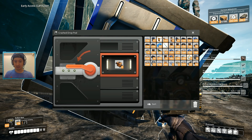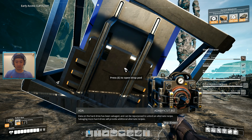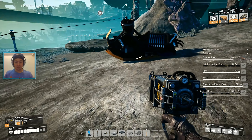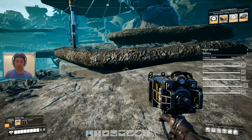Computers! Wait — it's a hard drive. Literally, that's it? One item? Data on the hard drive has been salvaged and can be repurposed to unlock an alternate recipe. Salvaging more hard drives will provide additional alternate recipes. Okay, I guess that's cool. Let's go see what's in this sucker.